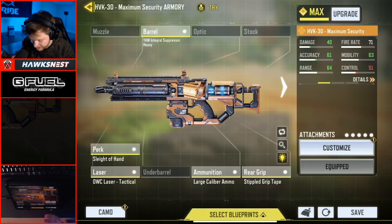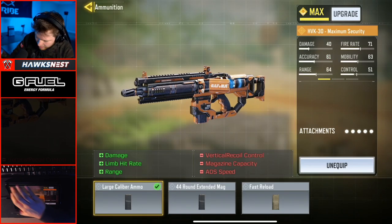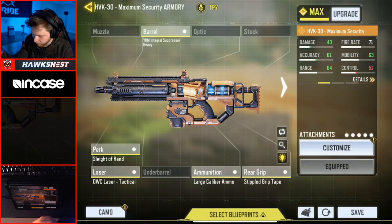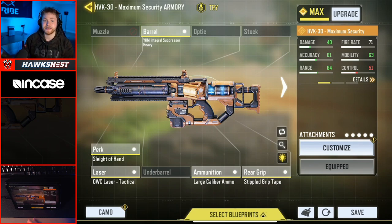I also have Sleight of Hand to help with reload speed — you could swap that for a sight but the iron sights are fine. OWC Laser Tactical increases my ADS speed and accuracy; the only downside is people can see the laser but by the time they spot it they're usually already dead. Large caliber ammo obviously, and Stippled Grip Tape to help ADS speed back up since we lost some from the barrel. Overall mobility is actually boosted in the end, the only loss is control, which is fine at typical engagement ranges.